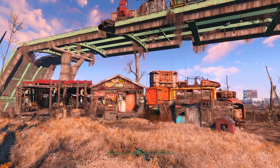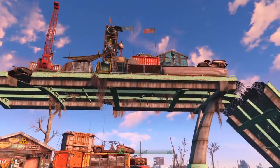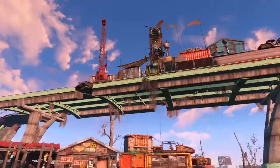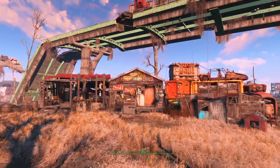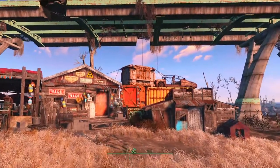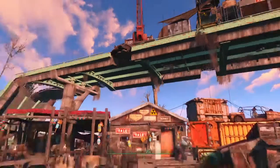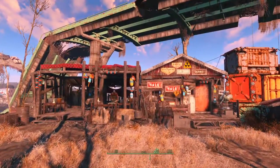Hello guys and welcome to another Fallout Settlement Tour. Today we're at Finch Farm, the elevated pass one. I wanted to build something here for a long time but every time I built a lift or staircase to get up there it looked terrible, so I always ended up ripping it down. But recently a mod came out that includes a pre-built lift. You can see the wires there. So I finally got a chance to build something with it. I'll start with the lower level first.